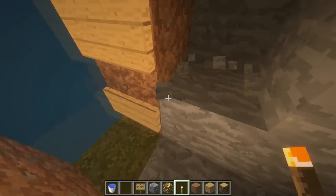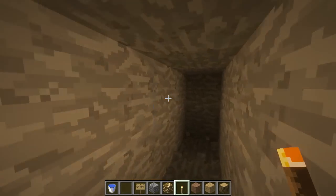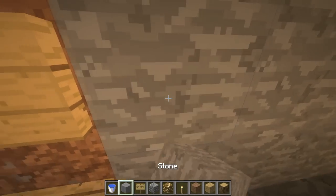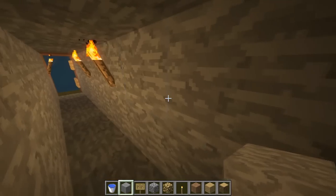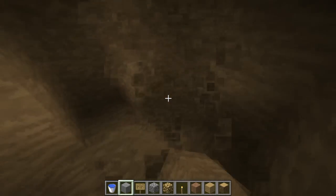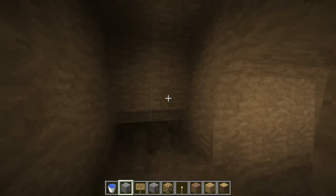Then you want to just kind of build it back into the hill or mountain like this a little bit. Maybe add some light — you can make this look nice if you'd like. I'm just going to leave it like this, because usually on a faction server you don't want it to look nice. But if you're building this on your own world, that's cool too.